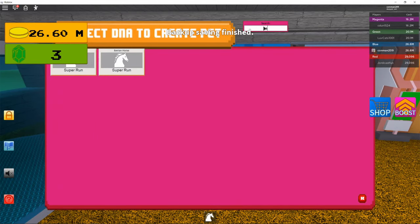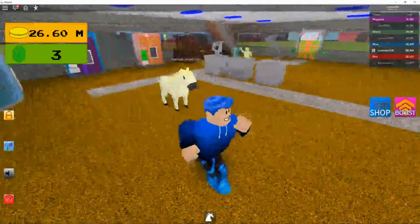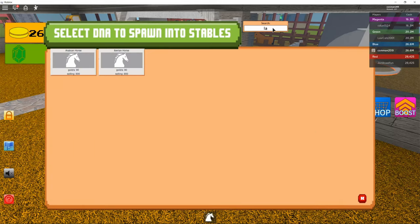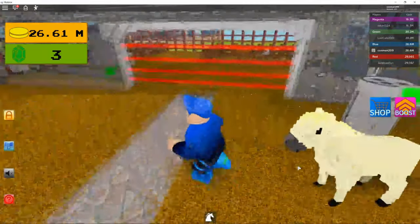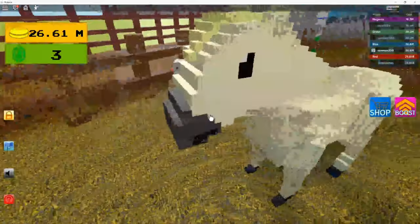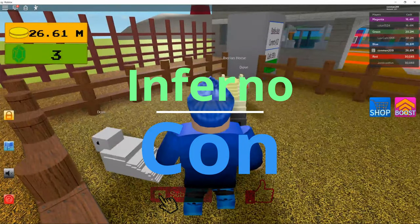The stat on it is Super Run. The cash per second is 90 gold, 900 song value — the same as the normal horse. And that's what it looks like in here. Thanks for watching, please sub and like this video. See you next video!